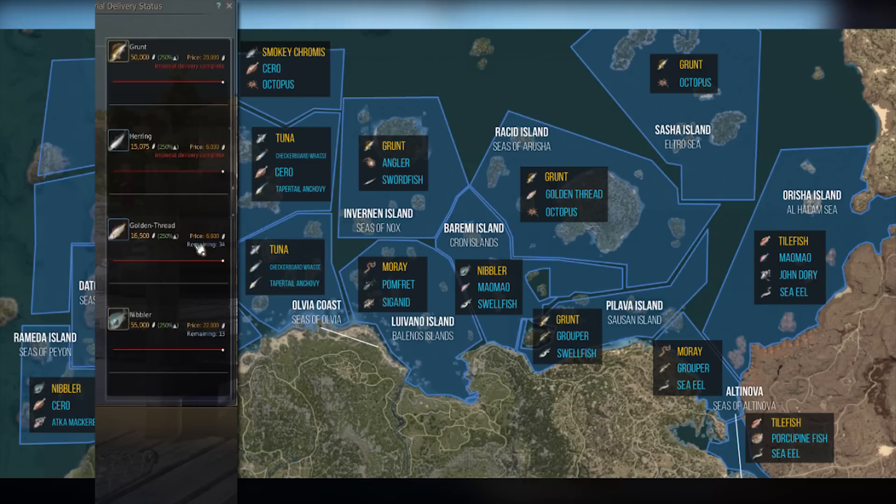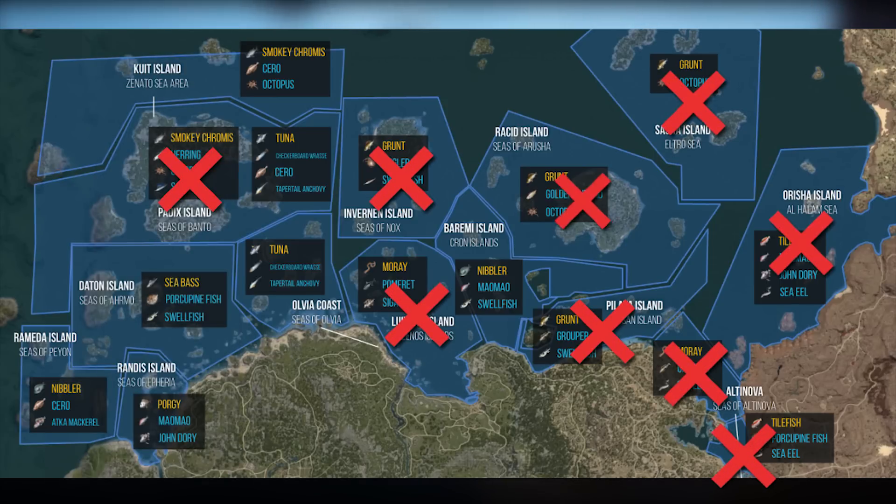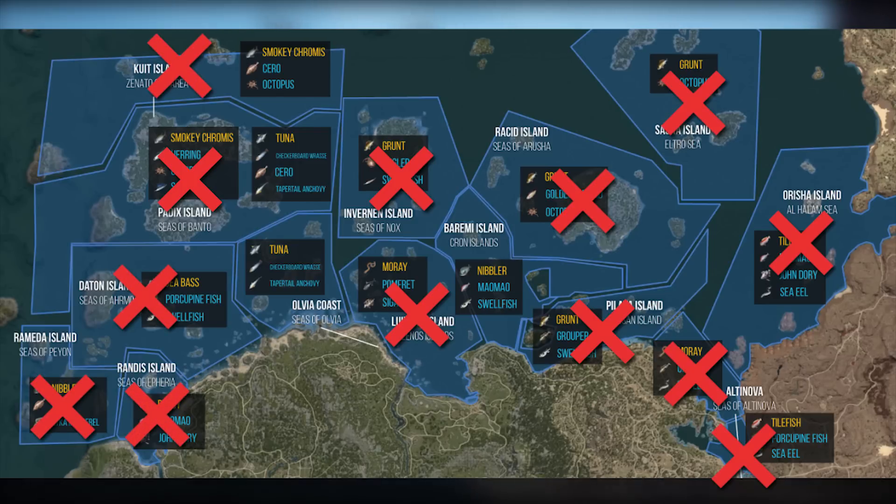Moray, Grunt, Sea Eel, and Herring are fully delivered, which eliminates the following sea regions: Seas of Banto, Seas of Nox, Balanus Island, Sousand's Island, Seas of Altanova, Eltro Sea, and Orisha Island. This leaves a few viable options: Seas of Peon, Seas of Armor, Seas of Olvia, and Cron Islands. Since I live and work out of Velia, I eliminated all options near Epheria, leaving Cron Islands and Seas of Olvia as the two options.